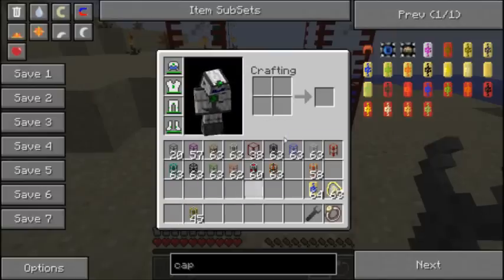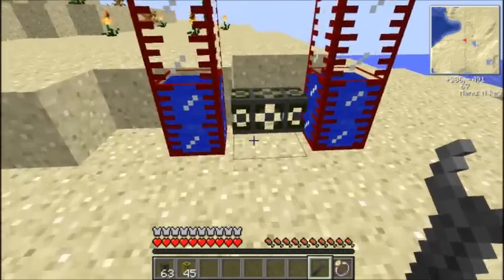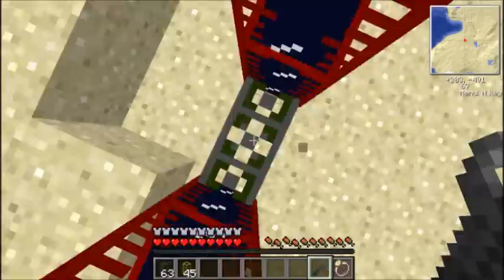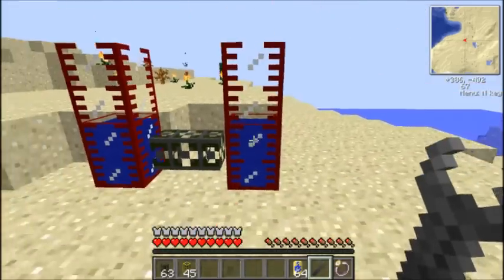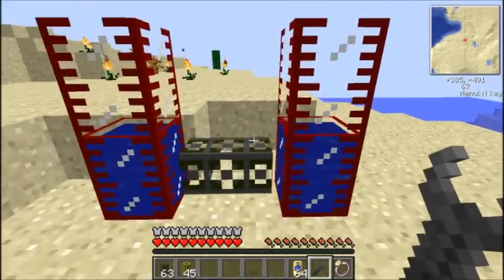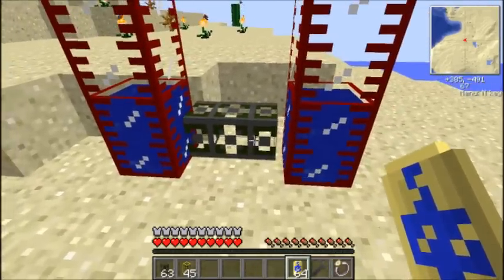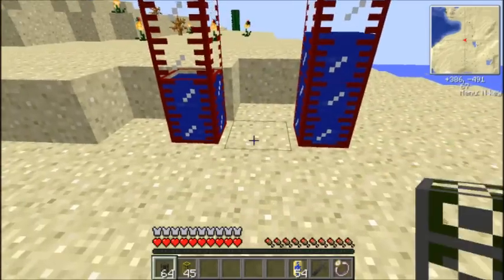This next one is called a balance pipe. You create it like this: a redstone engine in the middle and two wooden waterproof pipes. It might seem like a bit of an awkward recipe, but it's worth it. Basically, what it does is it will connect two tanks — or if you put another two here and here, it'll do that as well. It makes sure all the tanks it's connected to will all have the exact same amount of liquid in them, because this balance pipe balances it out.